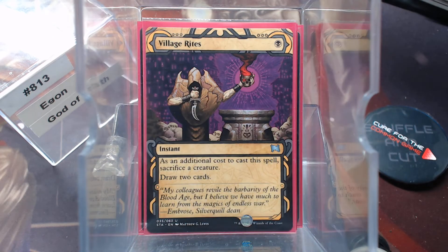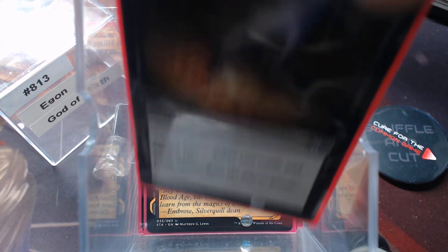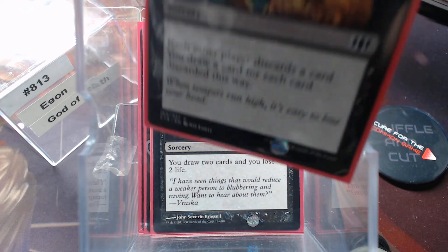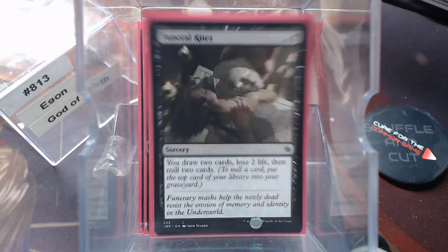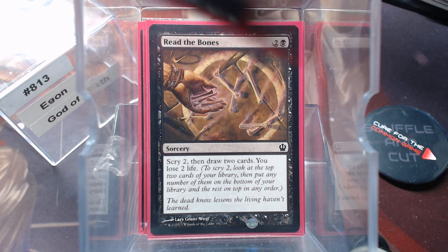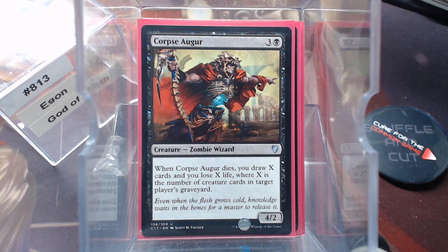Our card draw: Village Rites — sack a creature to draw two cards. Sign in Blood. Knight's Whisper. Siphon Mind. Funeral Rites is perfect: draw two, lose two, mill two. We've drawn two cards and now have three more cards in our graveyard — perfect for the deck. Read the Bones. And then Corpse Augur, because it's going to die; we're going to sacrifice it to something.